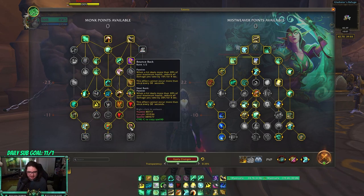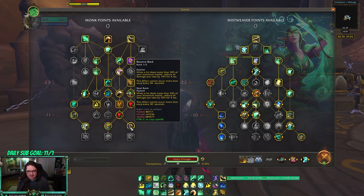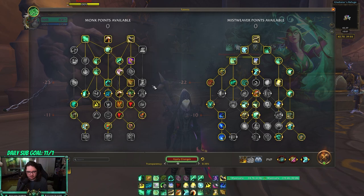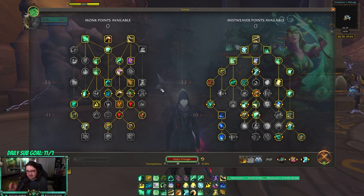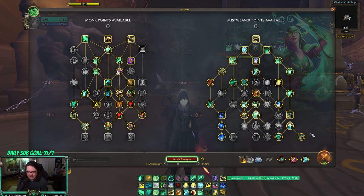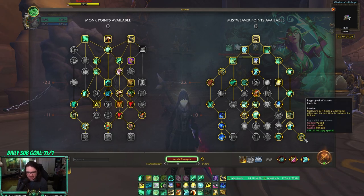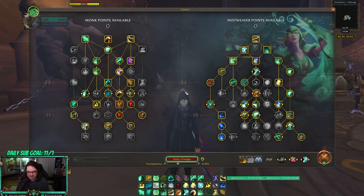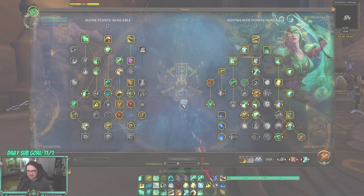With the remaining point you can put it in Generous Pour or Bounce Back — Bounce Back might actually be a solid choice just because it helps you stay alive longer. On the Mistweaver side I don't think I would change much at all. I think this is pretty much what you'd be playing every single time you do a keystone — everything is just solid for Mythic Plus. That's pretty much it for the Mythic Plus build.